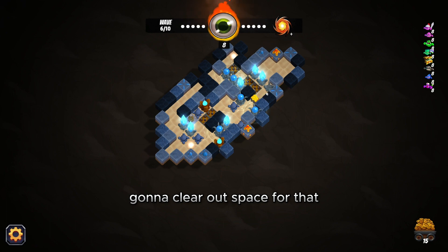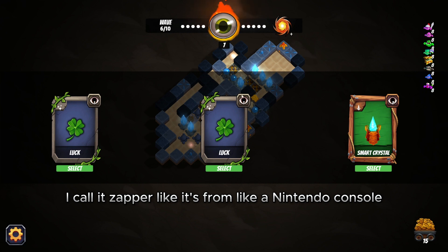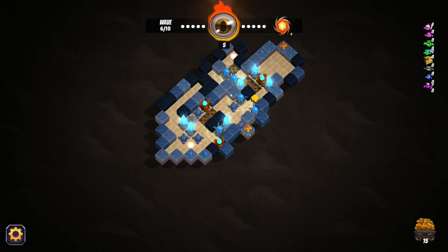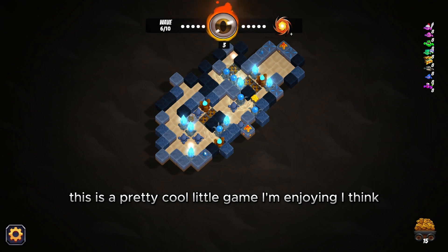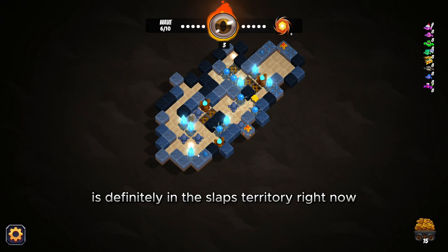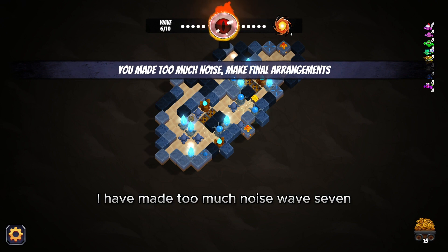I'm going to clear out space and get another zapper over here — I call it a zapper like it's from a Nintendo console. Another Smart Crystal — boom. This is a pretty cool little game, I'm enjoying it. I think this is definitely still leaning towards slaps, definitely in slaps territory right now. Thinking about putting a crystal up here — got another one, I'll put one back over here. Wave seven!